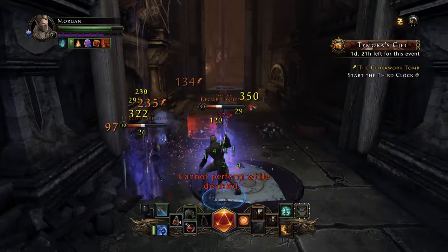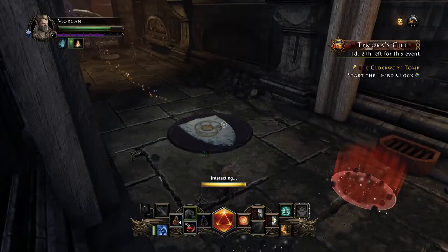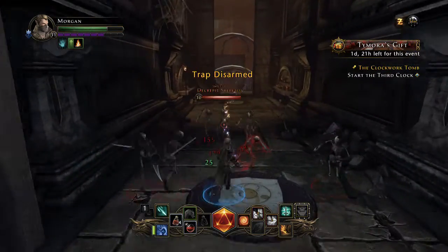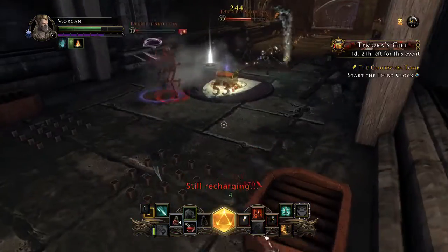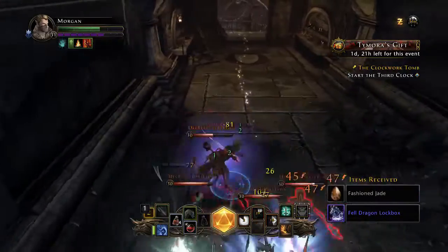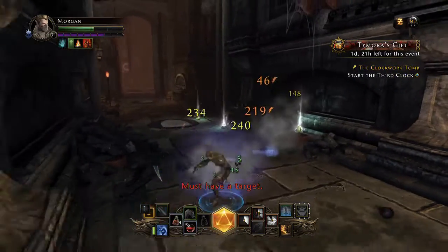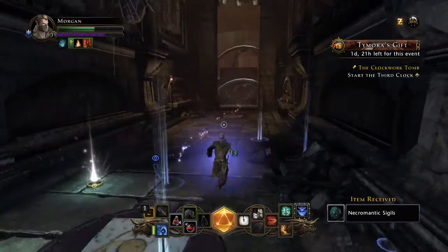I just got trapped. Look at that booby trap right there — I was not watching where I was going. So let's disarm this. There's a lot of skeletons, but the skeletons don't stand a chance on me with this thing. Give me that jade. The skeletons just don't stand a chance against my daggers of death.